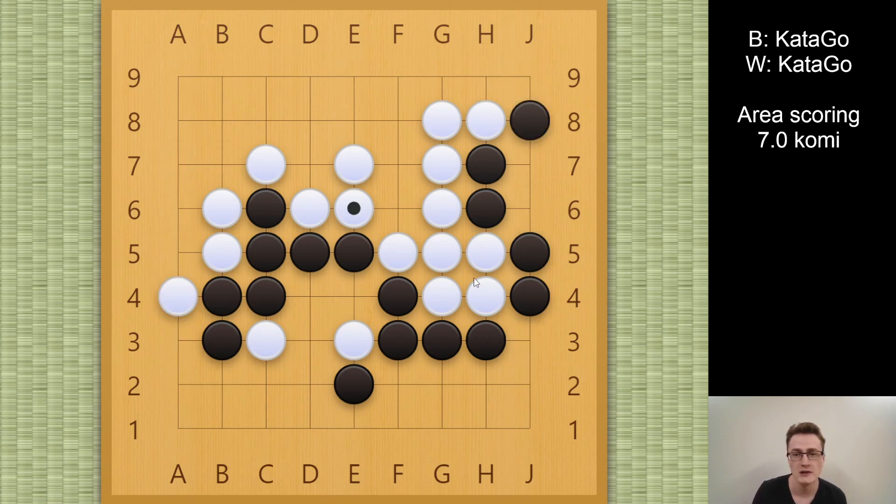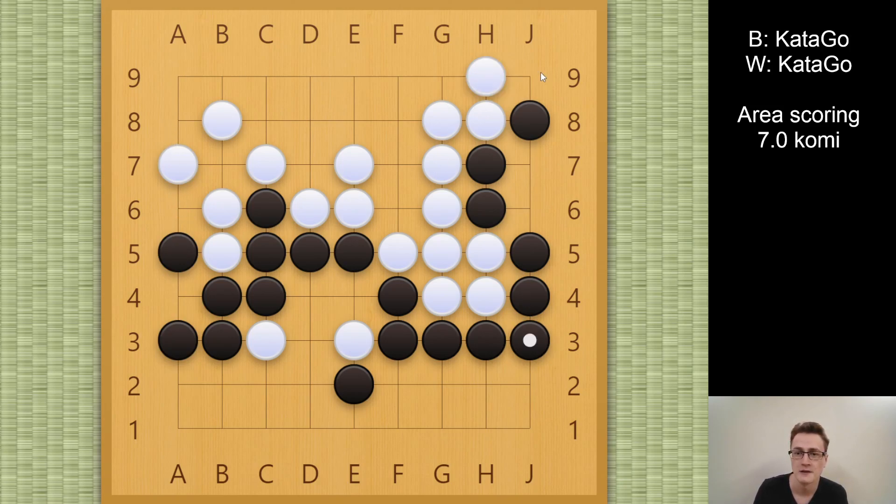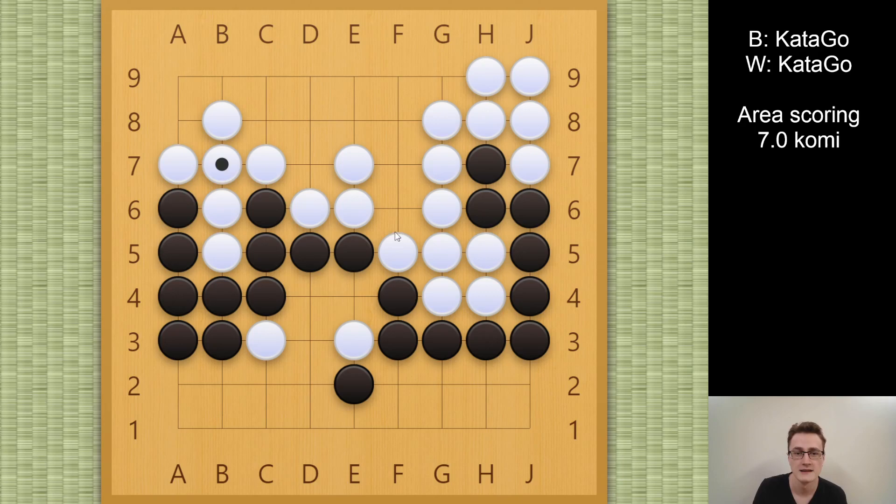So we saw that the only way for black to keep the draw is to play this cut. Then white should not allow black to get the a8 ko-threat, but should immediately start the ko. Then black uses the a4 ko-threat, white connects the ko, black plays, and this is correct play for both sides. Hope you liked this game — thank you for watching, see you next time.